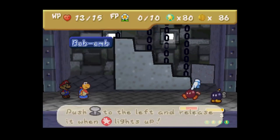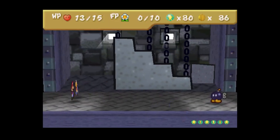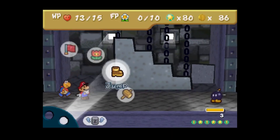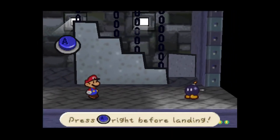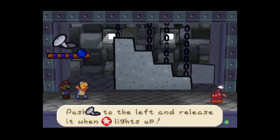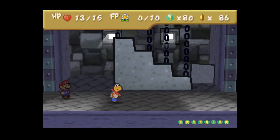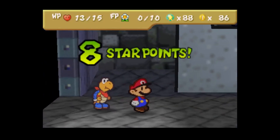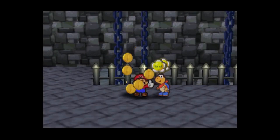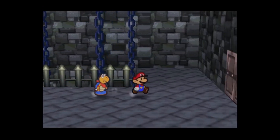I'm pretty sure the only ones that do have defense are the Koopas, at least for now. In this case, I do have to max out versus them all — and that's eight points, twelve more to go. And I've leveled up! Finally, some flower points. About time.